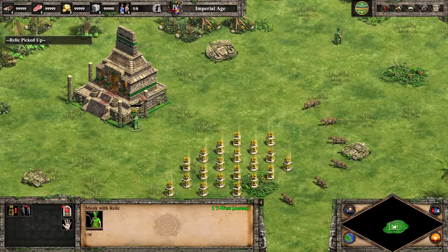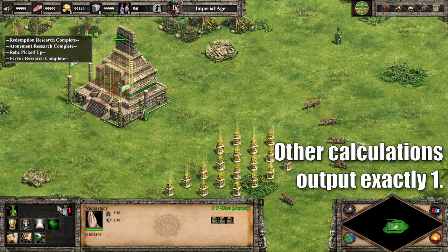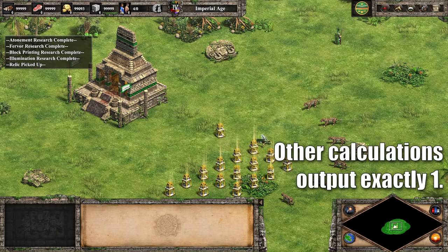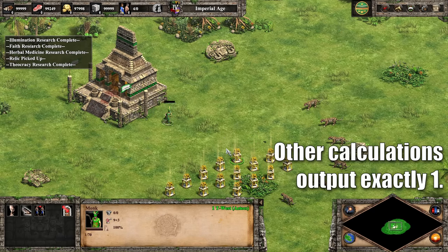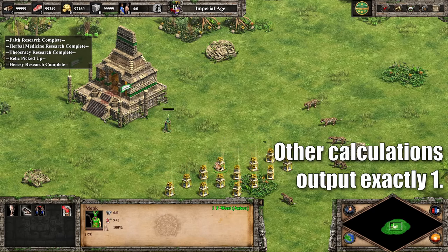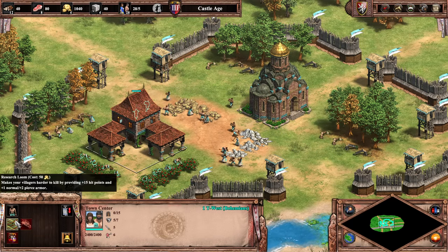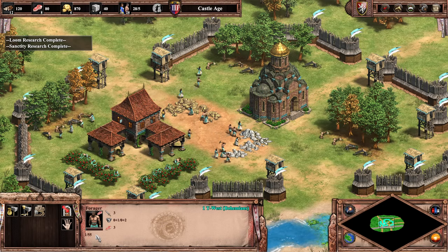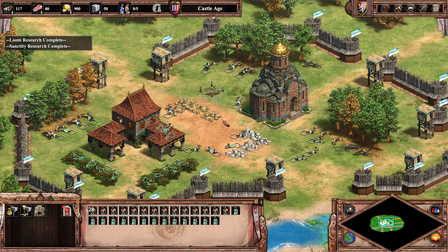Now this seems to happen only at 1 out of 55 HP. I tested every possible Aztec HP value from 1 out of 30 up to 1 out of 95. The monk dies at 1 out of 55, and only at 1 out of 55. Aztec monks can get this value because of their HP bonus, but so can Bohemian villagers. With Loom and Sanctity, they get 55 HP, and if we happen to have Bohemian villagers at 1 out of 55 and we switch tasks — they die too!